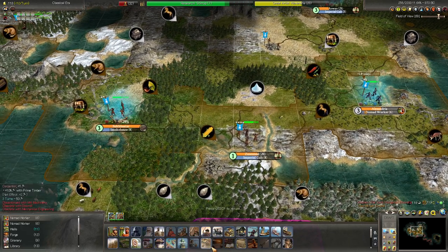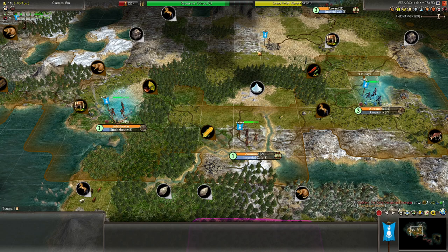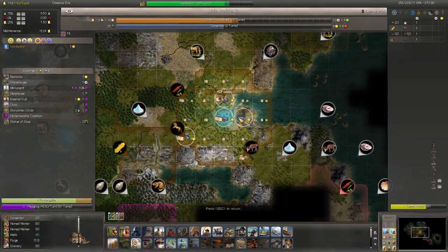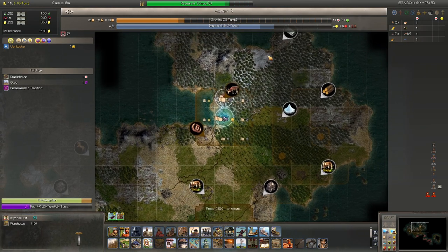And something else — we've connected the carpenters, so let's start with that. They're really cheap to build. They give plus one production just by themselves and a percentage bonus to all other production. As we've noted before, there was a lot of production in this city, which was also added by our industrious trait.